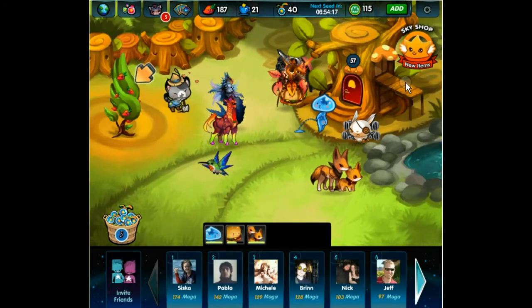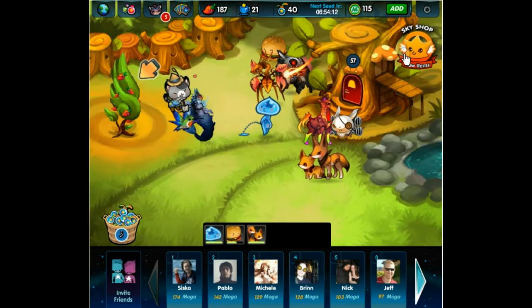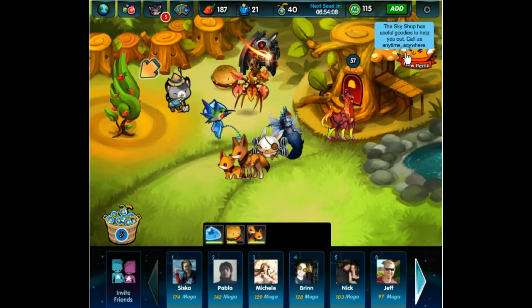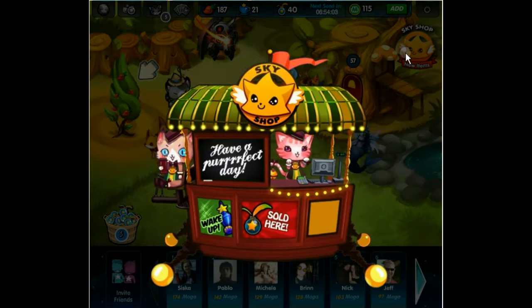What is the Sky Shop? The Sky Shop is where you can buy more of the things that you can use to become a great MOGA Ranger. To access the Sky Shop, simply click on the Sky Shop icon. You can access the Sky Shop from your homestead, or even in the middle of a battle.